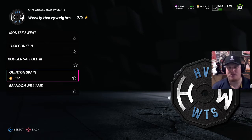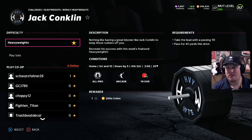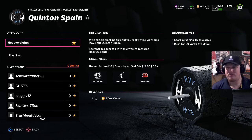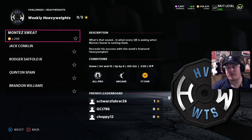We have two fourth-quarter challenges, two third-quarter challenges, and one picking up in the second quarter. The objectives include: don't allow a touchdown, don't allow five completions, pass for 45 yards and a touchdown, pass and rush for yards, get a rushing touchdown, get a fumble, and don't allow 40 yards. Pretty quick, straightforward challenges this week. We're going to get these done, then take a look at the rewards and what the power-ups look like.